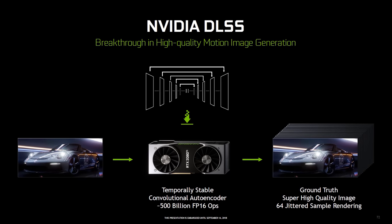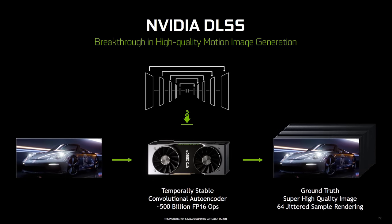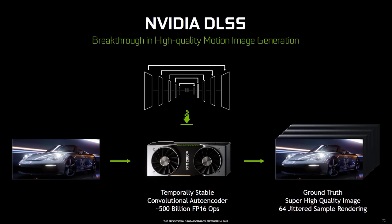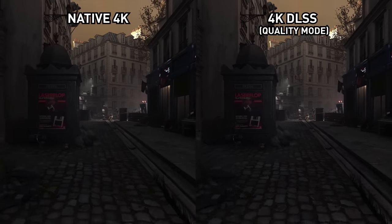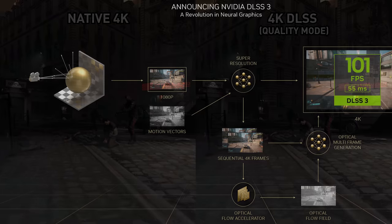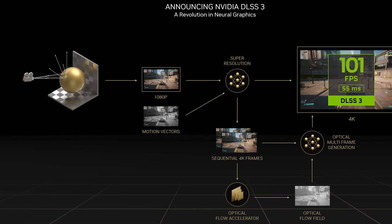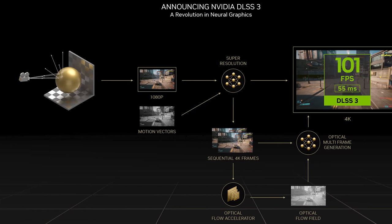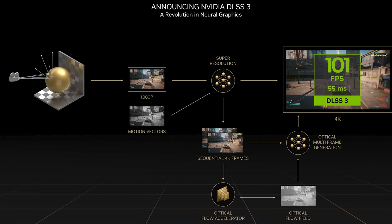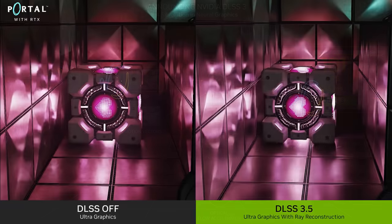Unfortunately, DLSS 3.5 as a whole is confusingly named. Back when DLSS launched, it referred only to Nvidia's upscaling technology — deep learning supersampling. Nvidia has since changed this to refer to their collection of AI rendering technologies, so what used to be DLSS and DLSS 2.0 is now DLSS Super Resolution. Then with the launch of RTX 40 series GPUs, they added frame generation to the DLSS family, and now we're getting Ray Reconstruction as well. Each addition has led to a new DLSS version number: 3.0 for frame gen, 3.5 for Ray Reconstruction.